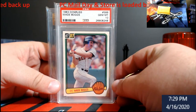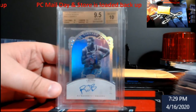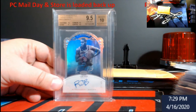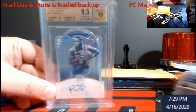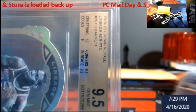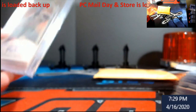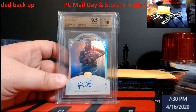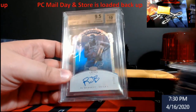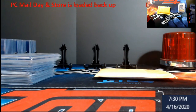First one — Wade Boggs PSA 10, '83 Donruss, very nice card. And then this took me a minute to figure out what I've got it at. I went under because of what the recent sales of this card are. This is graded — if you look: 9.5, 10 — the centering got a 10. Edges was a 9, which is hard — it's a die cut. But the corners and surface were 9.5. I think we put it in there at 130 — it's either 120 or 130 — they're in the store now.